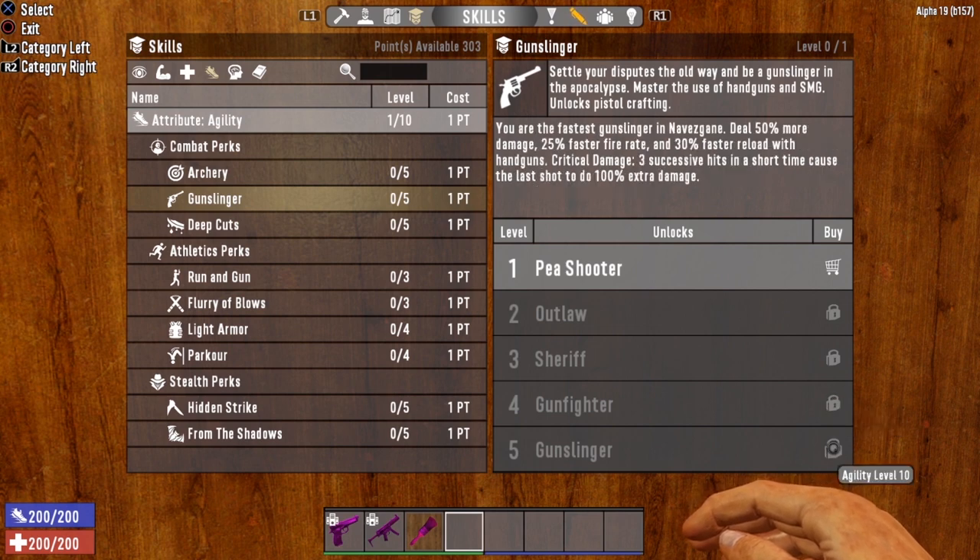Tier 5 opens up at Agility Level 10 — that is the Gunslinger level. You are the fastest Gunslinger in the game. Deal 50% more damage, 25% faster fire rate, and 30% faster reload with handguns. Critical damage: 3 successive hits in a short time cause the last shot to do 100% extra damage.